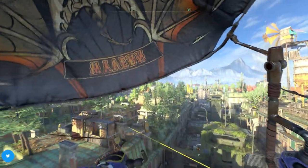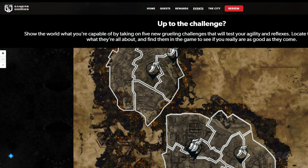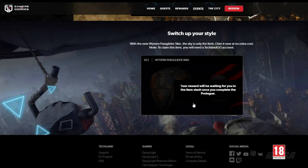You can get the Vibrant paraglider skin by going to the TechlandGG website — the link will be in the description. Click on Claim, and if you already have a TechlandGG account you should get the skin directly in your game. Just go to your storage, navigate to the Extra section, and your skin should be there.